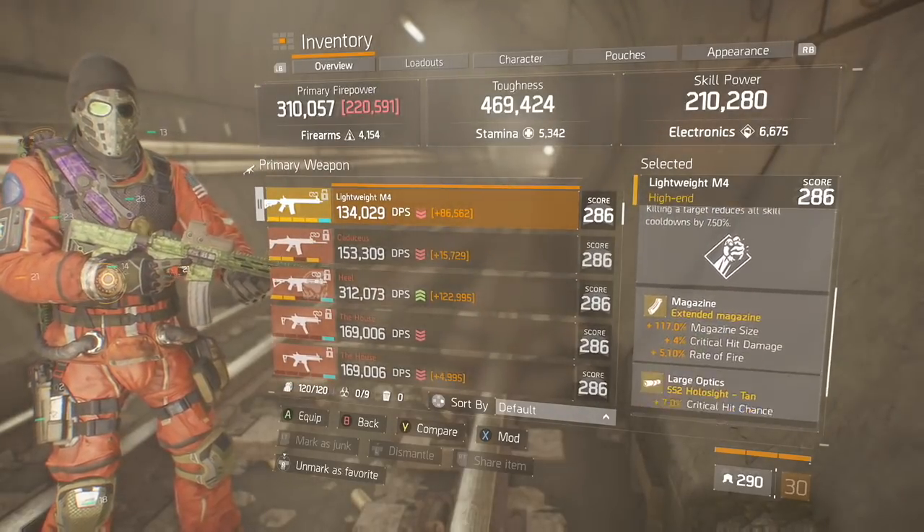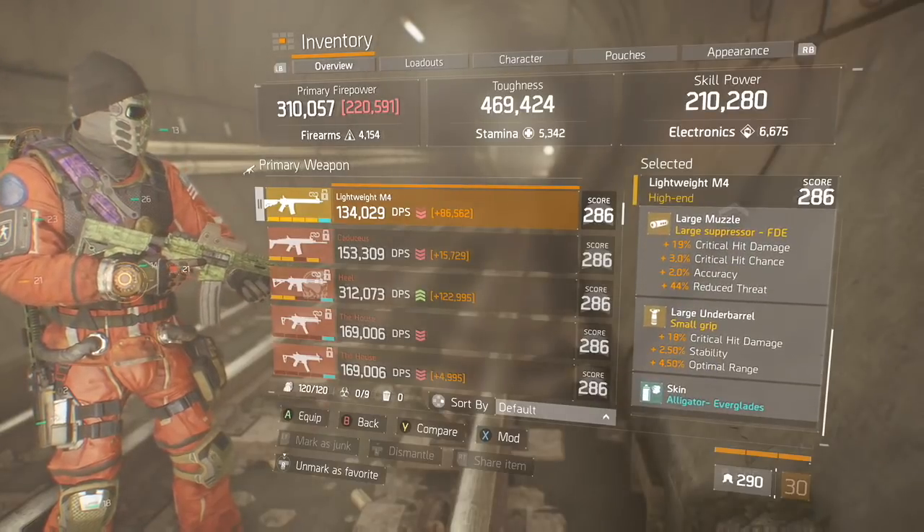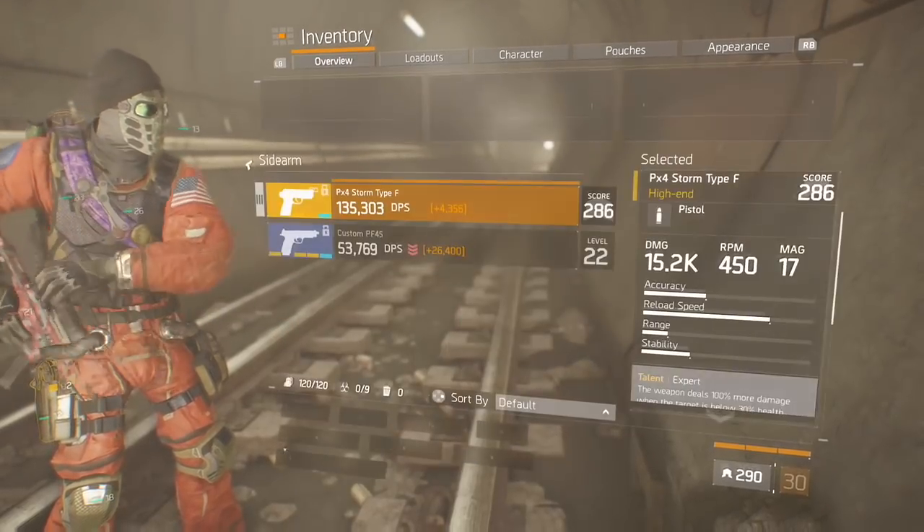Now your primary weapon is a House with Deadly and Unforgiving and a Card Counter in those attachments. Your backup weapon is a Lightweight M4 with Sustained and Predatory in those attachments.